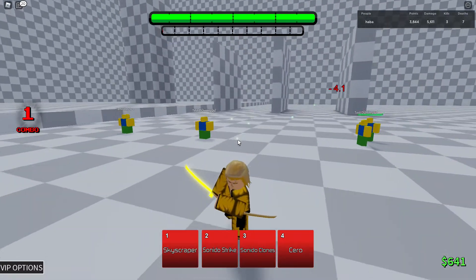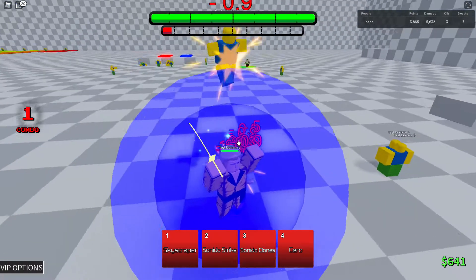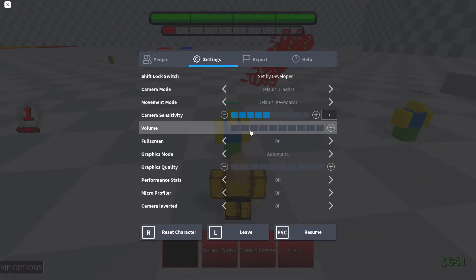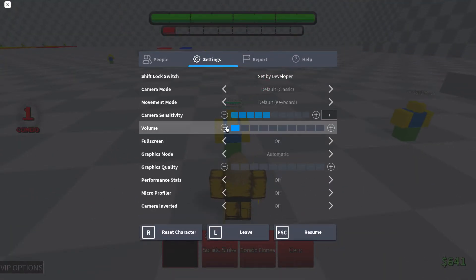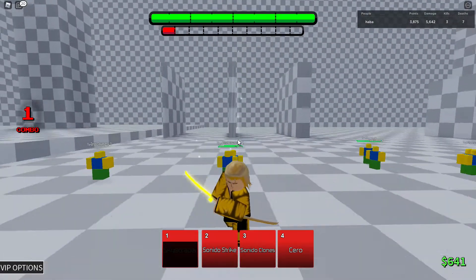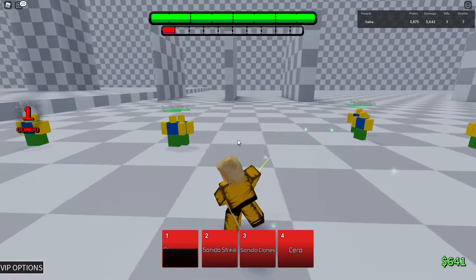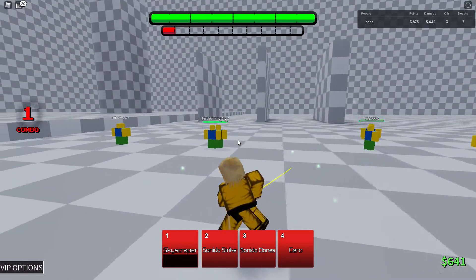For the first move we got Skyscraper. Basically a lunge with a burst of energy on it.